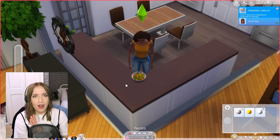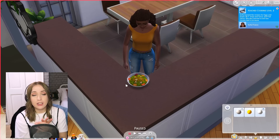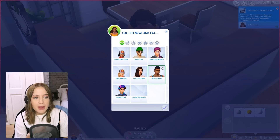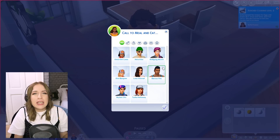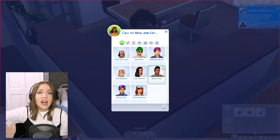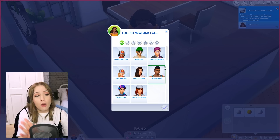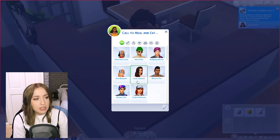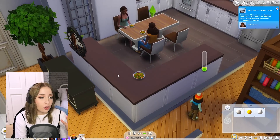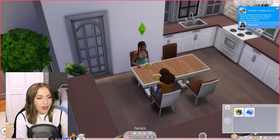The next mod is a simple but really appreciated one. You know how when you click on food it says 'call to meal' and it calls everybody? This mod lets you click 'call to meal' and pick specifically who you want. So if you've got neighbors around you don't want, or you just want a specific Sim, you can pick who comes to eat. Small mod, big difference - if I only want Janae, she's the only one that'll come.